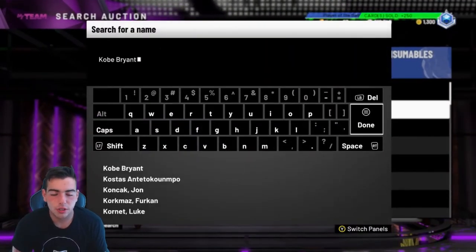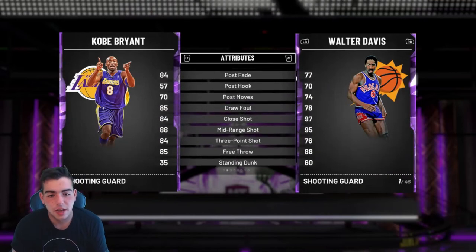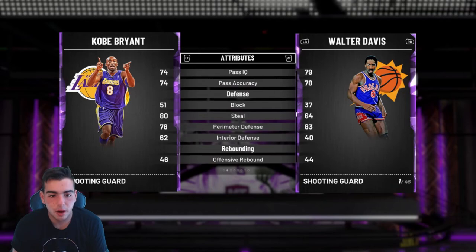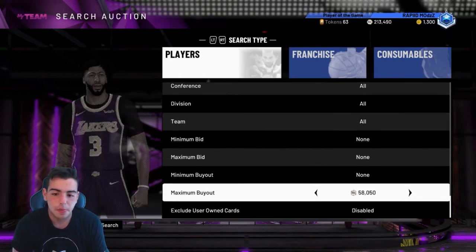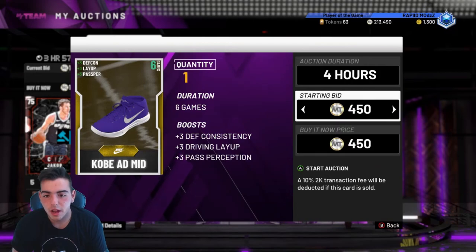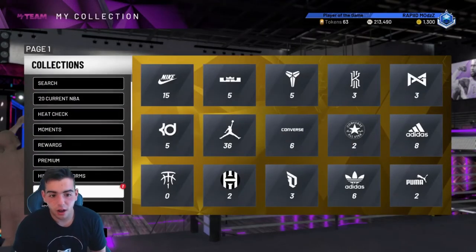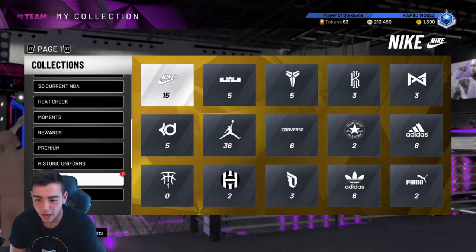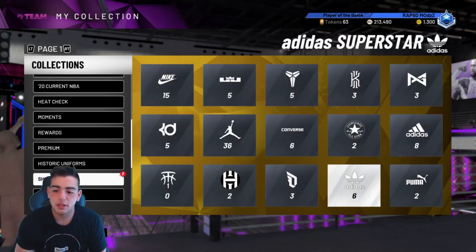Let's check what Kobe's bid is actually going for because I'm going to need him later. He's at 135K. That's a lot of MT. His stats are obviously good - it's Kobe Bryant. He's got the steal, he's got the perimeter D. Honestly, if I were you, I would wait on this Kobe. Maybe you could snipe it at maximum buyout. Really guys, I hope you enjoyed and I hope you can make MT off this video. It's going to take some time - be patient, play the solos, do all that. I will be grinding all day. Pull up to the stream probably from 12:35 to about 8 o'clock tonight.